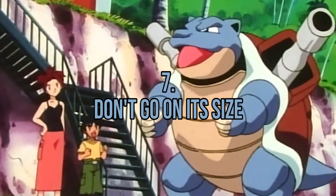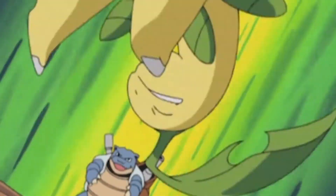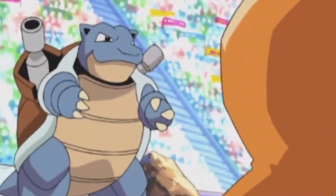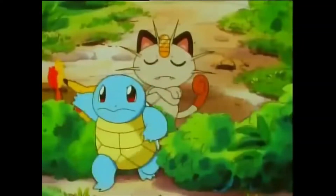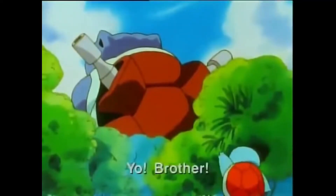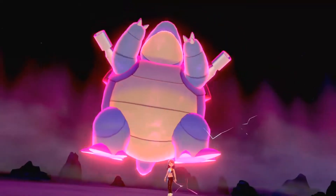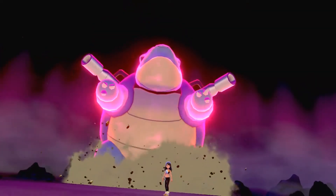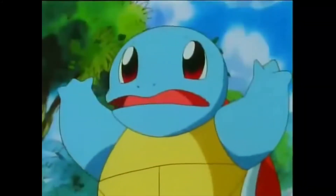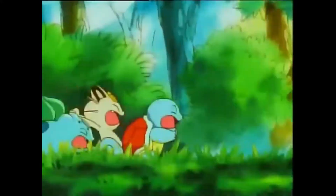Fact number 7: Don't go on its size. Blastoise isn't the tiniest Pokémon, although it is far smaller than many fans imagine. Blastoise's height is merely 5 feet 3 inches, which is surprising given that most players assume it to be at least 6 feet tall. Despite its diminutive stature, Blastoise is a formidable opponent for many Pokémon trainers. Its powerful guns make up for its short stature, and regardless of its size, Blastoise will always be terrifying.